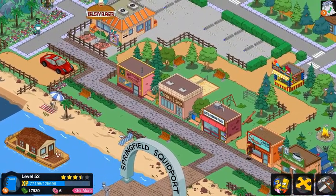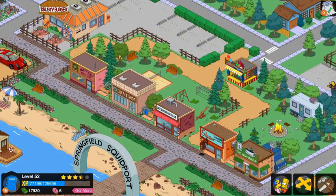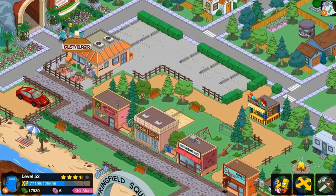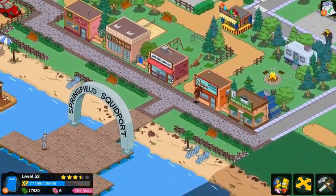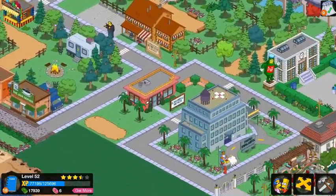Then you have just this back beachfront view with nothing really, because I haven't done much to Squidport. You have a little road coming down with all the little markets. Then you come back here and there's a campground, and then there's a park with beach volleyball, and you can come to the Krusty Burger to eat.